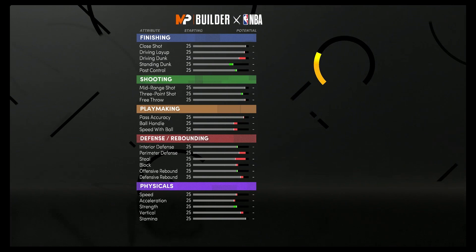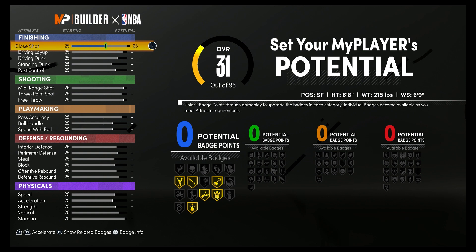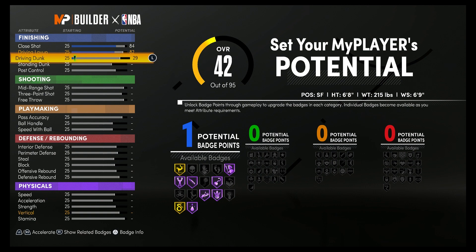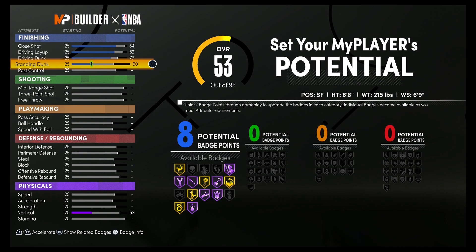For the attributes, you're going to bring your close shot to an 84, your driving layup up to an 82, your driving dunk up to a 77, your standing dunk up to a 50, and your post control up to a 60.